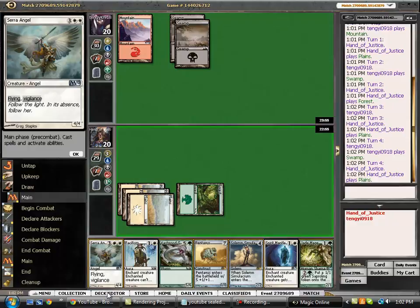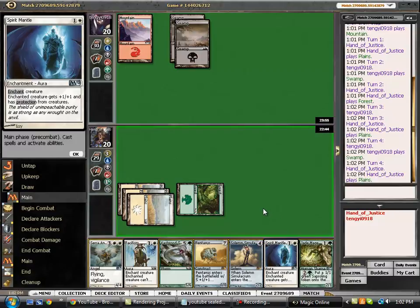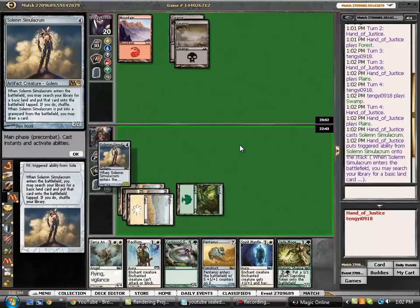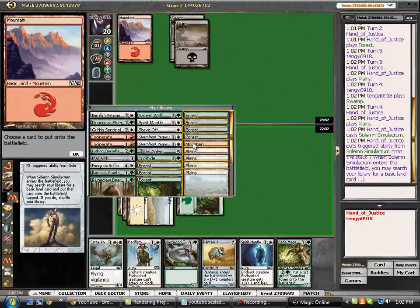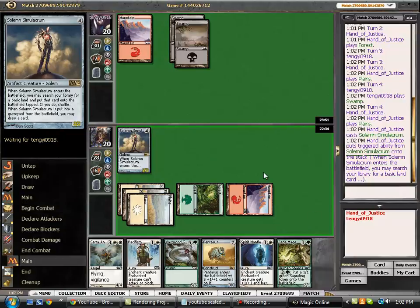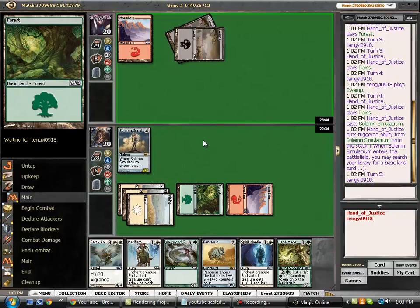At this point we don't have any double green, so we're happy here to play our Solemn Simulacrum, go get our Mountain, get a setup in case we draw the Incinerate. And then next turn we can start - I mean we could have picked up a Forest for the Jade Mage, but I want to make sure that we don't have a dead draw if we pick up an Incinerate.